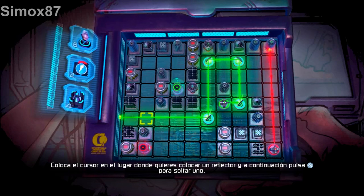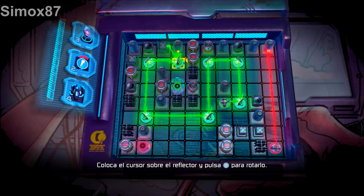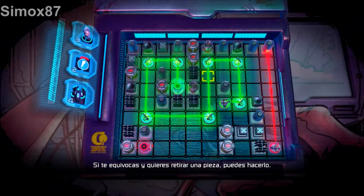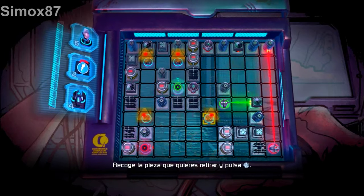If you want a reflector, press the X button to drop one. With the cursor on the reflector, press the X button to rotate it. If you make a mistake and want to remove a piece, pick the piece you want to remove and press the circle button.